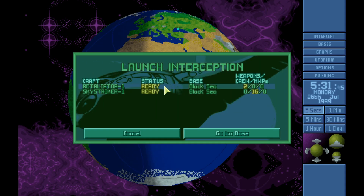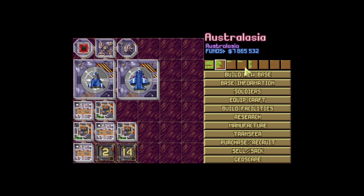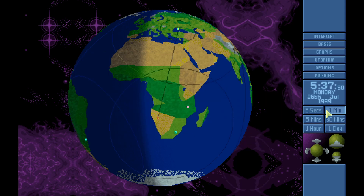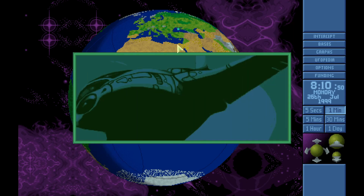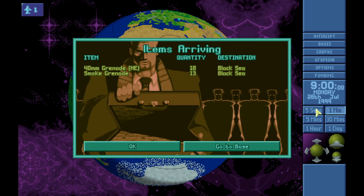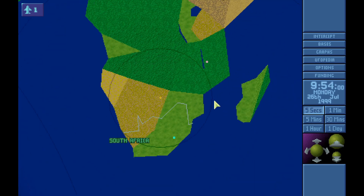Okay, it's just small - let's try to get it with the Sky Striker. Let's check that retaliator - is it loaded up? Yeah, let's intercept it with that too. Let's wait and see where it goes - okay, it's coming up. This looks like it's going to land. It's speeding up - let's track it with this anyway in case it decides not to land. It looks like it wants to land.